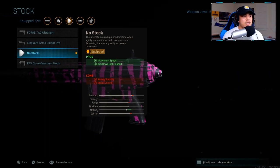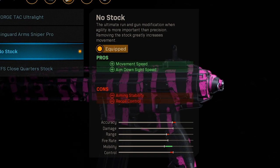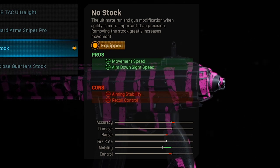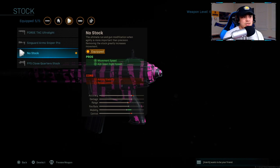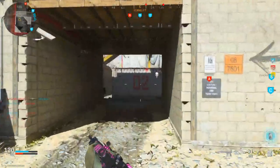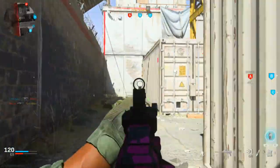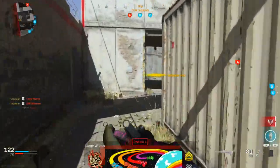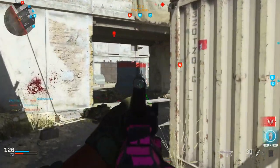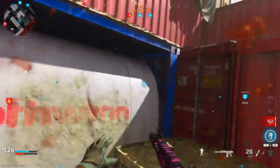For the stock I'm rocking the No Stock attachment — this is the best one in my opinion. It increases your movement speed, furthering our mobility, and also increases aim down sight speed. Speed is everything and having those pros will definitely help you win gunfights versus someone without them. The con is aiming stability and recoil control, but with the way you'll use this weapon — mostly medium to short range — on smaller to medium maps like Gun Runner, Hackney Yard, Shoot House, or Ramaza, that recoil con won't even feel like a factor.